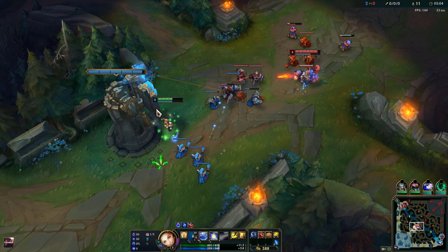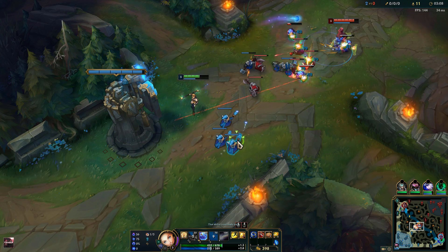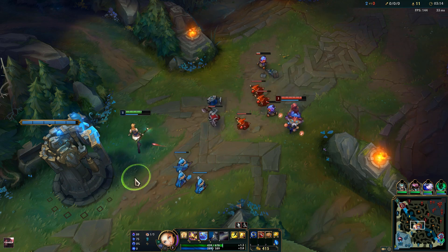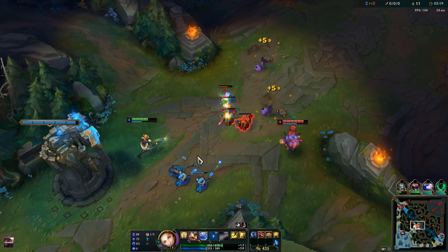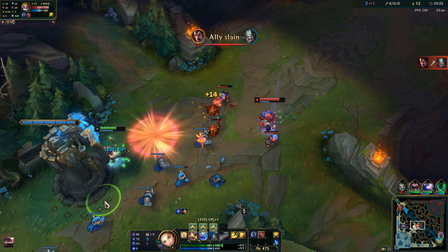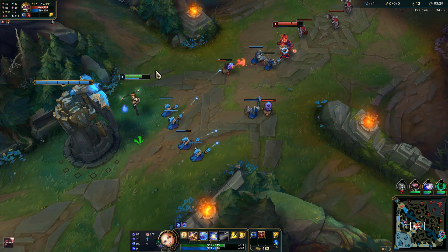The early laning phase will of course be tough against Heimerdinger — that's normal. Just focus on getting CS as you can, but the most important thing is getting the XP so you can stay relevant. We don't have the mana to spam abilities just yet, so we want to chill for a bit until we get the Lost Chapter, then we can play more aggressive.